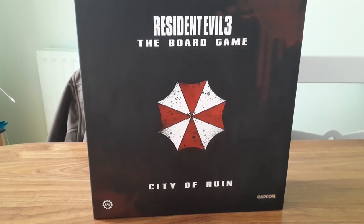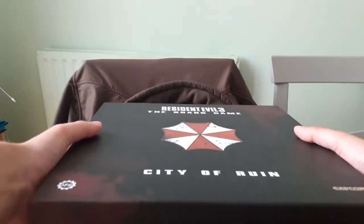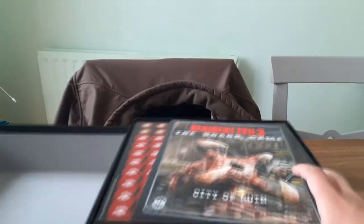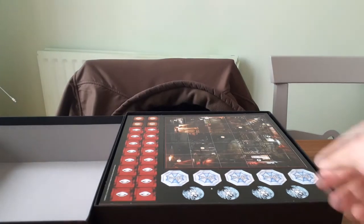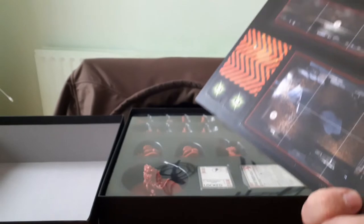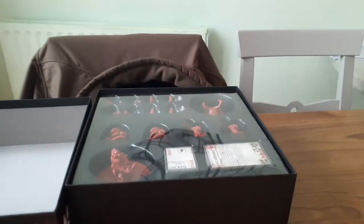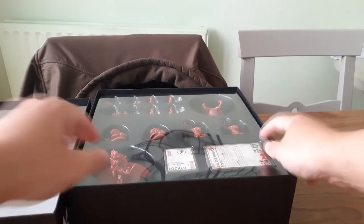Next up we've got the City of Ruin expansion pack, which carries on the story after the clock tower. We've got the City of Ruin rulebook and scenario book telling us exactly how we're going to escape from Raccoon City, plus more tiles for boss fights and different rooms to explore. They've really identified all the different rooms as well — whereas the Resident Evil 2 board game only had a few tiles that differed, this looks like they've gone to town and made individual rooms based on the video game, which looks amazing.